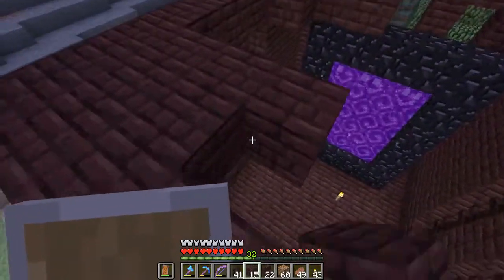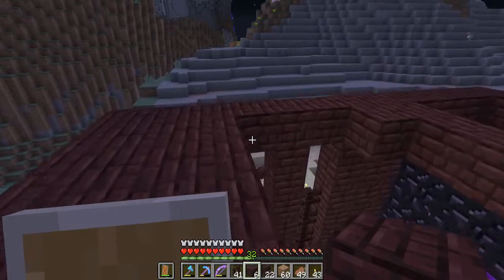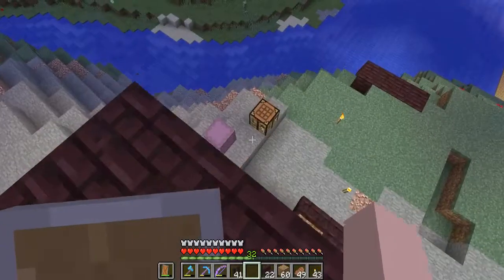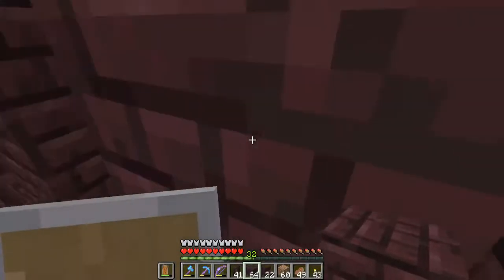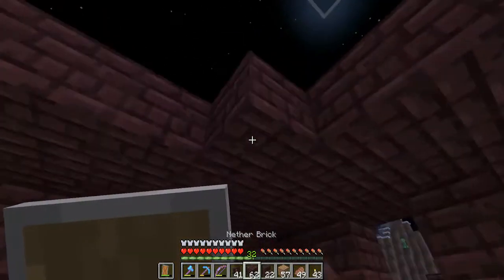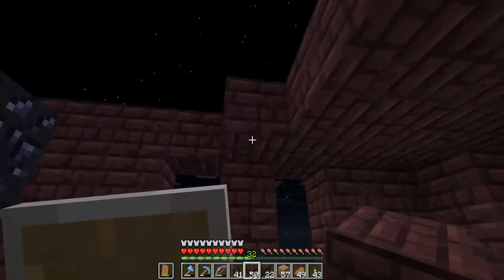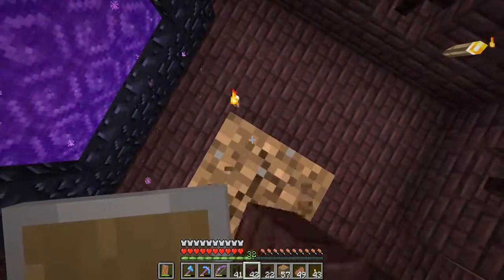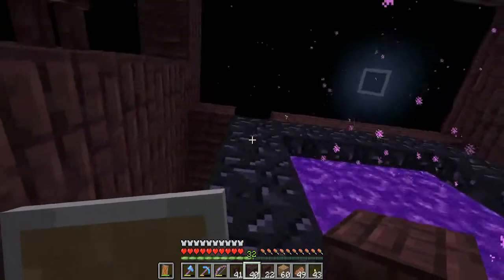And then we can start building like this. I don't know if I want to make anything too fancy. I do want to put fire somewhere — I don't know if I want to put that on the top. It would look kind of cool. Let me go grab some more. No quick, easy way down here, so let's just jump. This is a change of pace from hunting wither skeleton skulls.